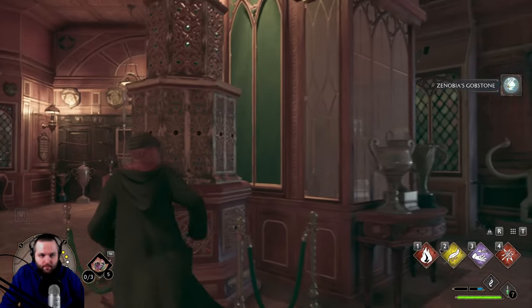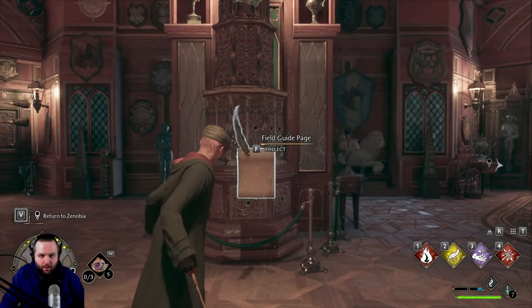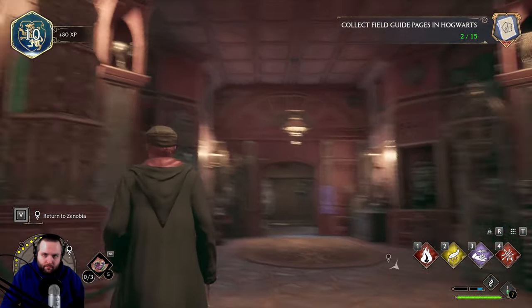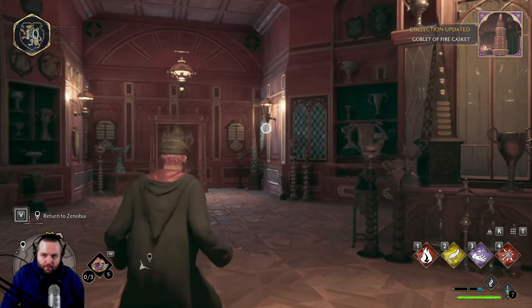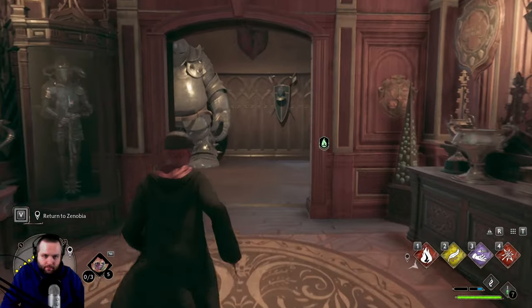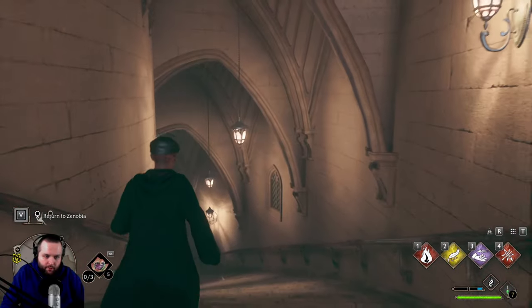Goblet of Fire Casket — the Goblet of Fire rests within this ancient jewel-encrusted casket. The Goblet has served as a means of selecting champions for the Triwizard Tournament since the contest's establishment in the late 13th century. Alright, so we're collecting pages — that's good. I wonder if we'll ever get to compete in that tournament. So it was fun — we got to explore quite a bit of Hogwarts here.